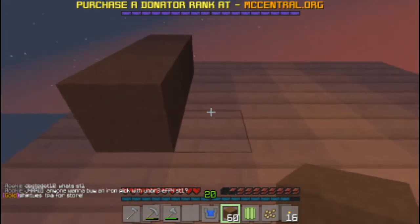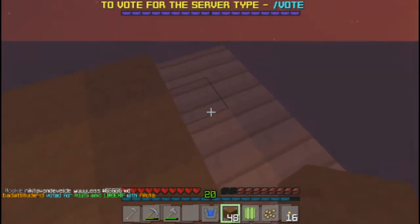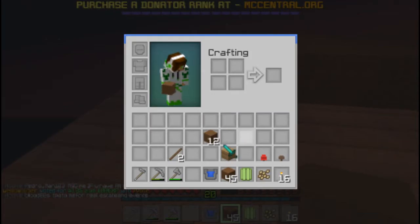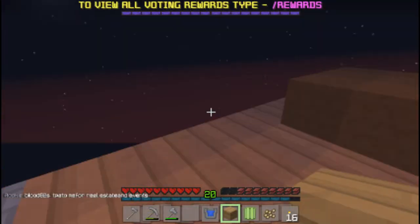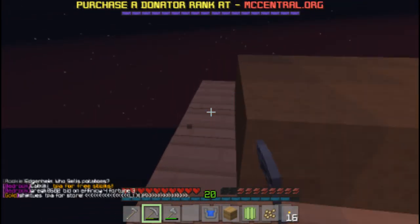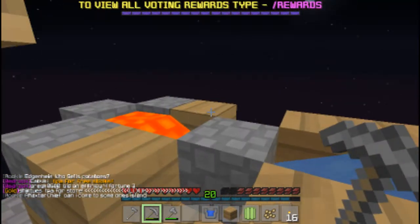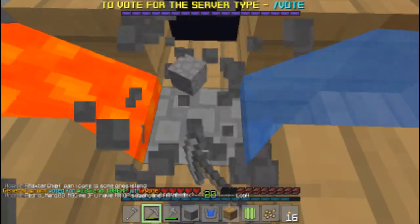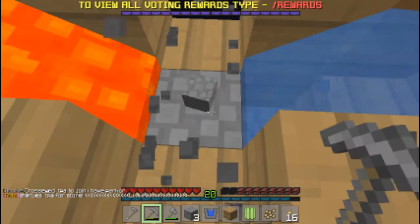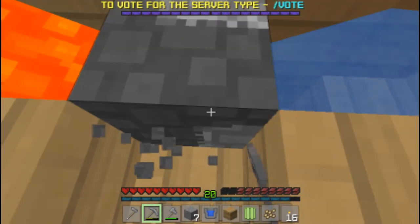I'm taking this way too seriously. I'm gonna make a smaller version — it would normally be four... no, it's an uneven platform. We're gonna have to get some cobble. How much is this — one, two, three, four, five, six, seven, eight. Oh, eight by eight. Okay, sorry — eight. That burned, come on. Four, five, six, seven, eight.